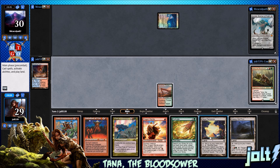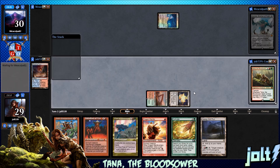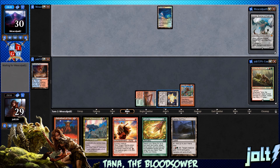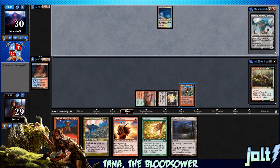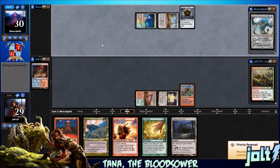We need access to another green source. Let's go ahead and go for Naya Panorama. Do we want to go for Goblin Bombardment, or do we want access to Double Green? We're not under any sort of pressure right now. Let's just go Goblin Bombardment and get that down. I thought about cracking the Naya Panorama to get a forest, but I like going for Goblin Bombardment.